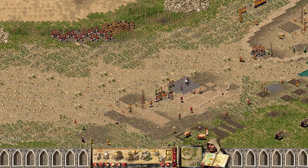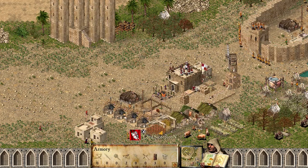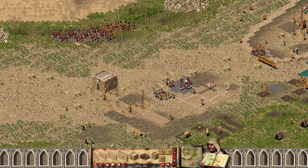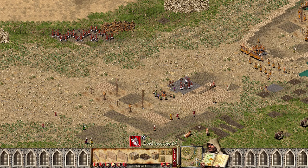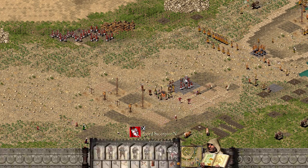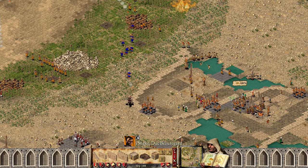I'll just put some units here for the time being - I don't want to build the stairs again and then have it attacked. We can actually build crossbowmen as well, definitely need crossbowmen to secure the rear. Later we'll build a tower here or something to protect this guy as well.